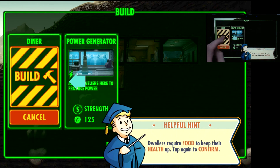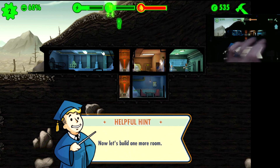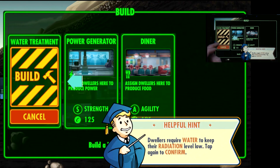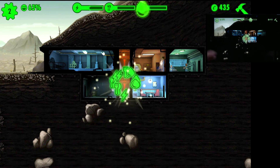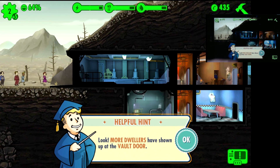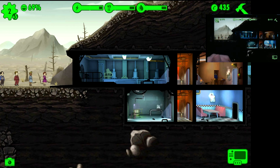It wants us to build a diner, so we're going to build the diner underneath. They also want us to build a water treatment plant. Each row hasn't got enough space to build three sets of three-by-three rooms - you can build two three-by-three rooms and then one two-wide room at the end. So you've only got enough space for two three-wide rooms and one two-wide room in each row.